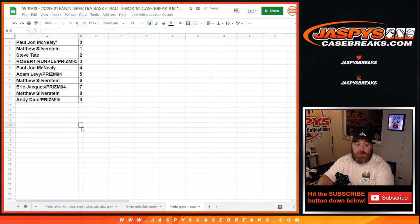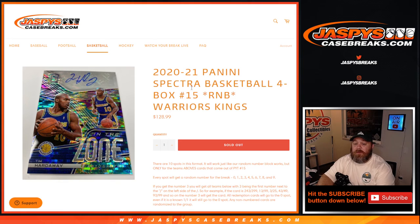Sorting this by number: PJ with the 0 spot will get any and all redemptions for Golden State or Sacramento in this random number block, even known one-of-one redemptions, while Matthew with the 1 spot will get any live and in-person one-of-ones. And there you go — that is the random number block randomizer for the Warriors and the Kings in 2020-2021 Panini Spectre Basketball.